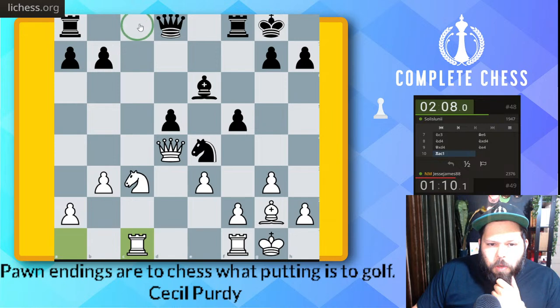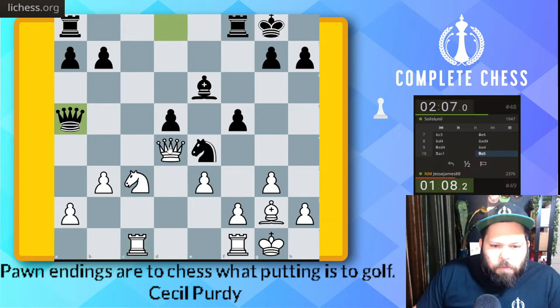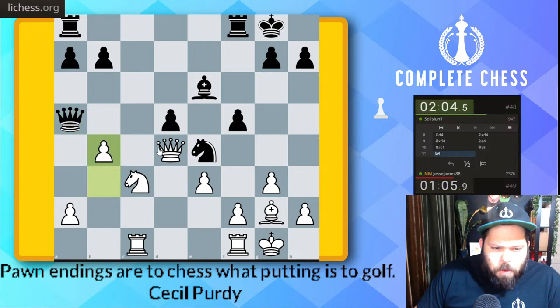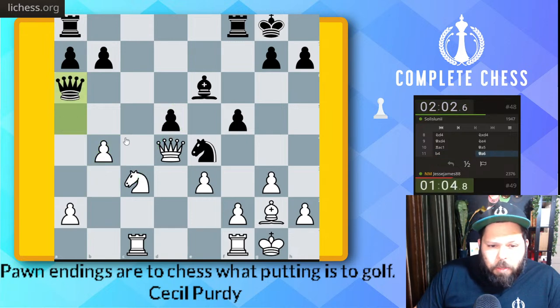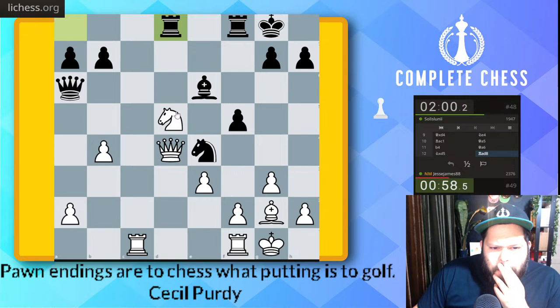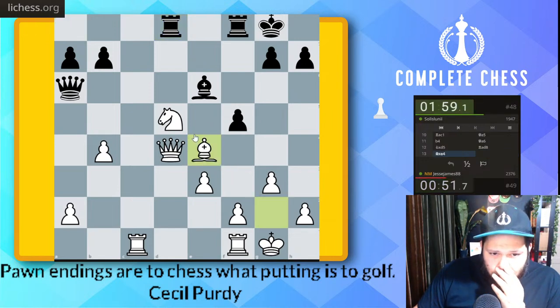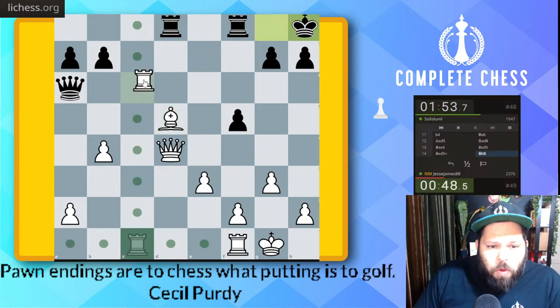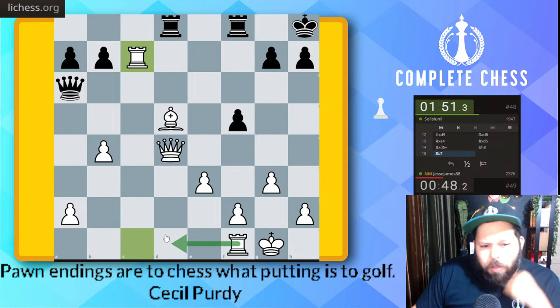It opens up the c-file too. I'd like to take this pawn but you have to play this just right. Rook c8 threatening knight takes. Let's go b4 — knight takes d5 is a new threat. Perfect, knight takes, knight e7 check, knight c7. Let's see — knight e7 check, let's go bishop takes first. That didn't work out for them. Bishop takes check, rook over to c7, and I have rook d1 here too. Rook takes, rook c5 — checkmate! A blunder from them.